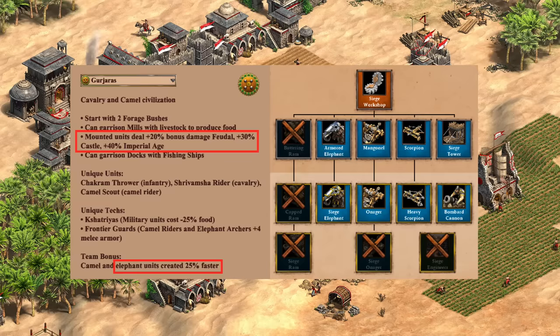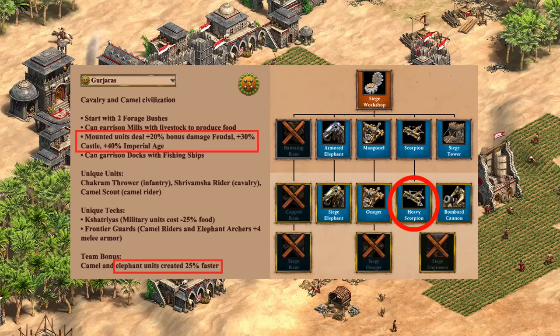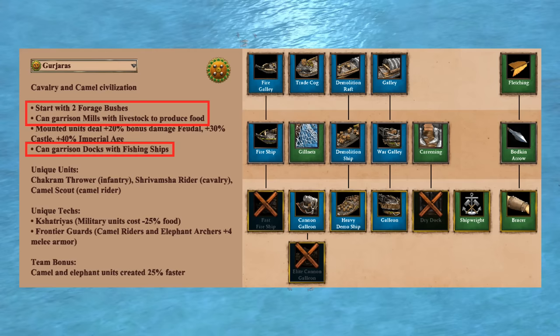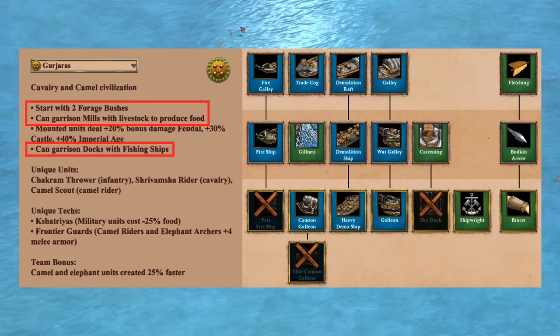Next up for siege, the armored elephant replaces the ram line and does significantly more damage to buildings than it probably should thanks to the civ bonus. They are missing siege onager and siege engineers, but bombard cannon is a nice option to counter enemy onagers. You could even argue heavy scorpion probably isn't needed on account of having the Chakram Thrower. While they are held back by missing siege engineers on their onagers, I'd consider them a solid A-minus with some pretty scary potential in castle age to raise buildings surprisingly quickly with their elephants. Next up for the navy, they get out to a nice start with their extra forage bushes and passive food income, and they also have their dock's ability to protect their fishing ships. Their online performance on maps like Islands hasn't been great, but I think they have some decent potential worth at least a B in the early game. In the late game though they're missing fast fire ship and dry dock without an obvious bonus helping them out, though they at least have galleons with Bracer — at this point it falls to a C-plus for an overall B-minus on the water.